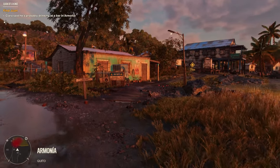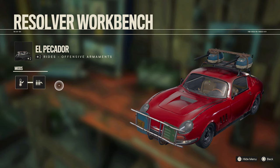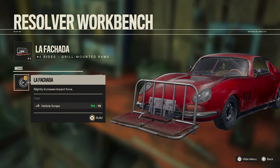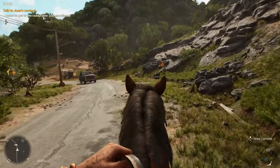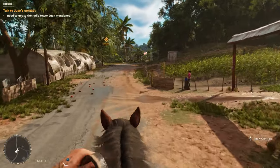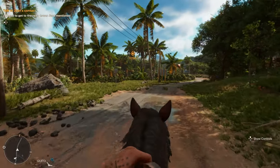Luckily, transportation in Far Cry 6 is super easy to get your hands on. You can summon a ride of choice — which you can also mod at workbenches with paint, bodywork, and weapons, just saying — at the press of a button. Outside of that, whenever you enter a vehicle or hop on a horse, the game will remind you to find a pickup point, which will let you store your vehicle, be it biological and four-legged or mechanical, for unlimited use.